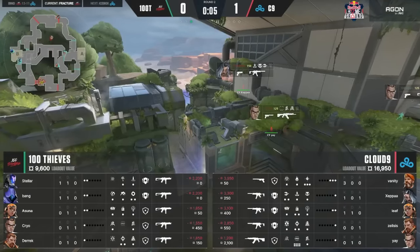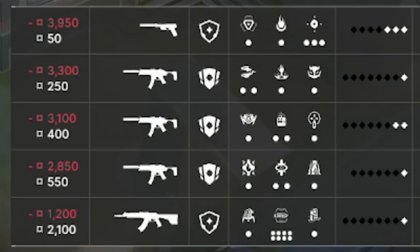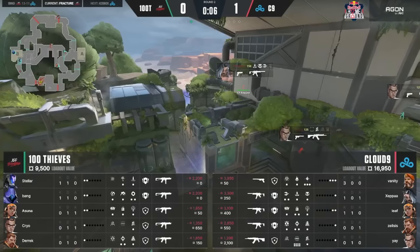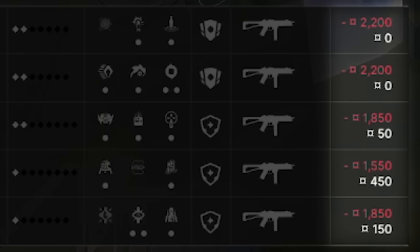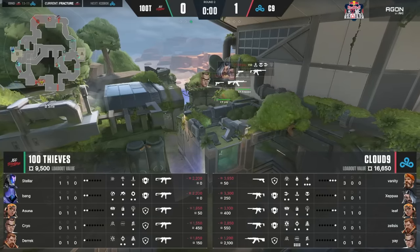100 Thieves lost the pistol round but called to force buy. Their weaponry is still overall a bit worse than Cloud9's, but this gives them an actual chance to upset this round and stop Cloud9's economy from snowballing. However, if 100 Thieves lose this round, they'll be completely broke and Cloud9's economy will snowball out of control. This is a vital round for both sides.